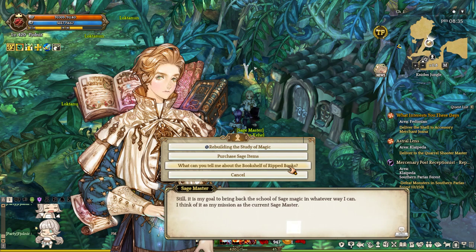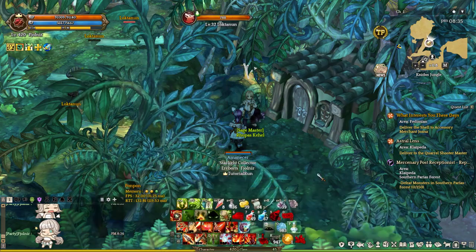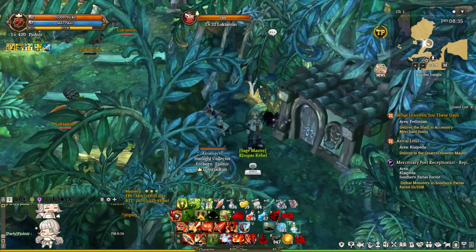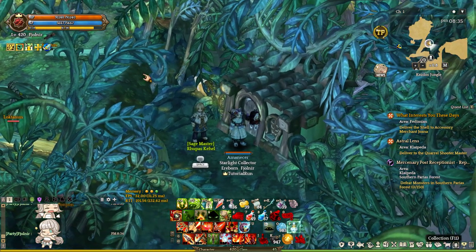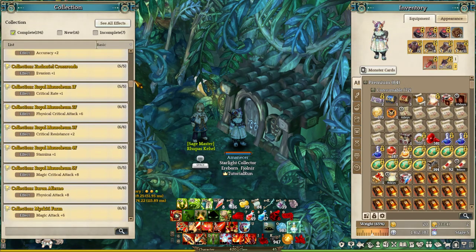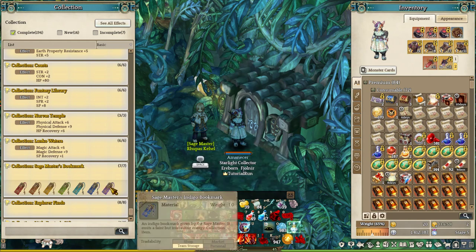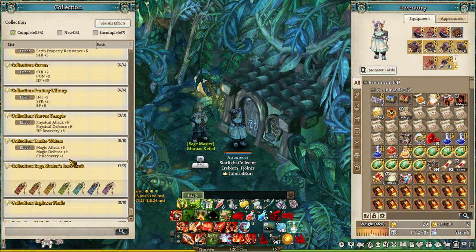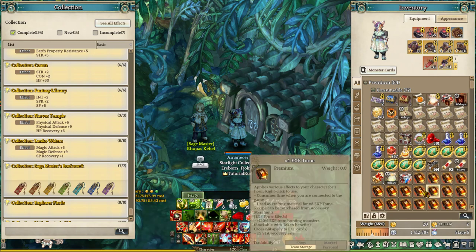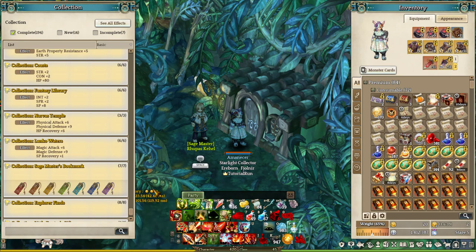You select this option: what can you tell me about the bookshelf of Ripet's books. He will take 8 Ripet's book pages for a random book. After you get 3 books from him, you get a bookmark. Once you get all the bookmarks, you get the Kupole Chiki emote. It is pretty time-consuming since you need 24 Ripet's books for each bookmark — as you can see, it is a lot, more than 150.